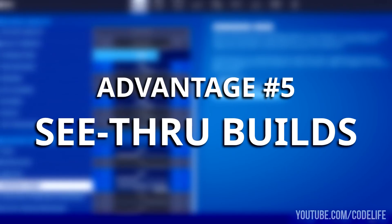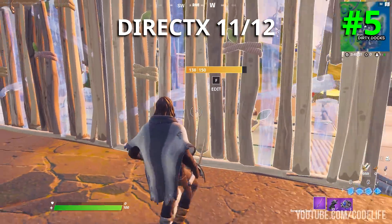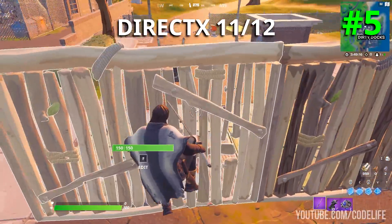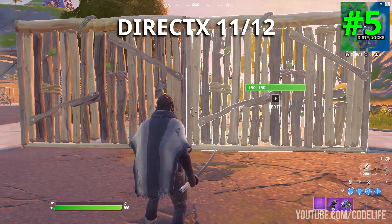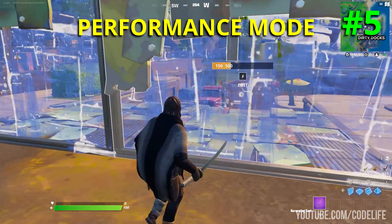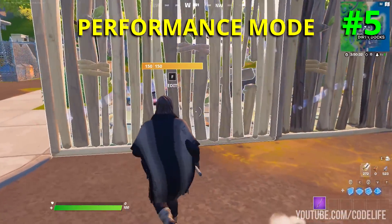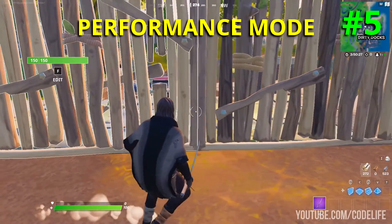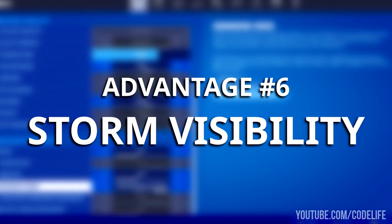Pro number five: better visibility in your own builds. You get much better visibility inside your own build structures. For example, if you take a wall and place it, on DX 11 and 12 the visibility through the build itself isn't the greatest. However, if you turn on performance mode and do the exact same thing, the builds are a lot easier to see through, which can definitely help you track enemies in box fight situations.